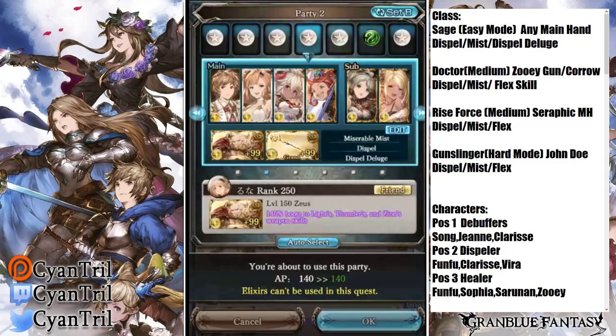Doctor is also an option, but the main hand requirements are stricter. You would need Zoe's Gun Fundament Break preferred, or Coro's Gun (the Xeno weapon) if you don't have Zoe's Gun Fundament Break — both are totally viable. If you have Zoe's Gun Fundament Break, definitely run that, because you get the ability to drop Song as you'll get three debuffs from the ougi, which is really nice.